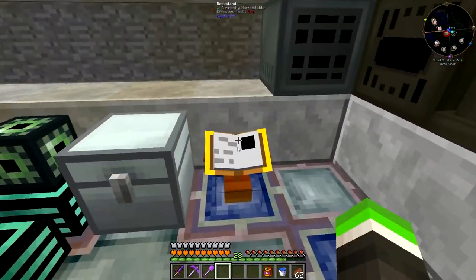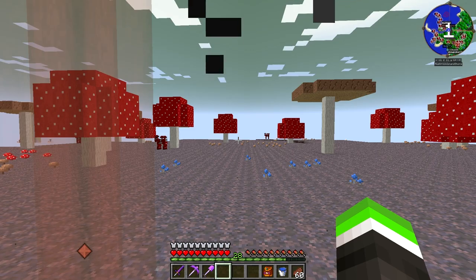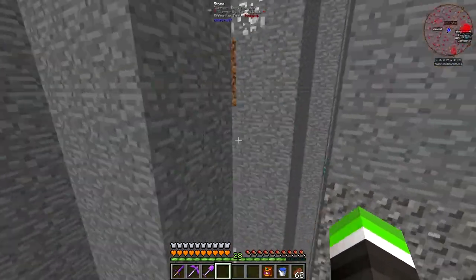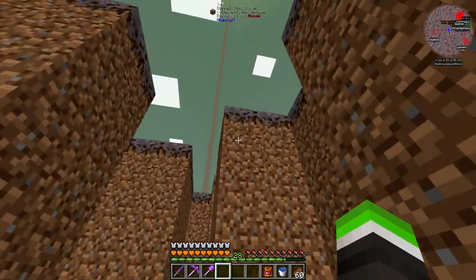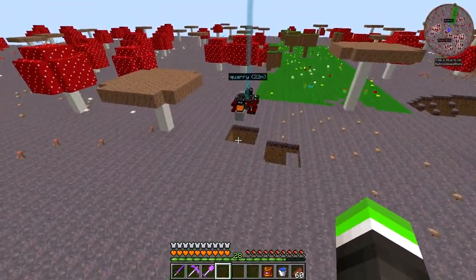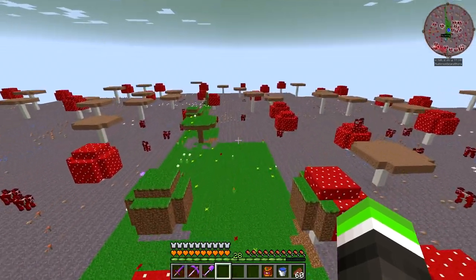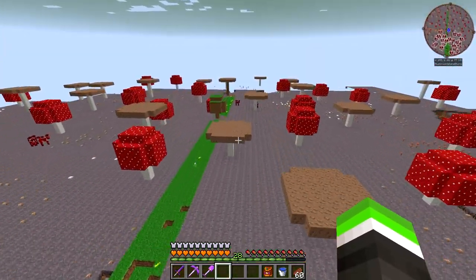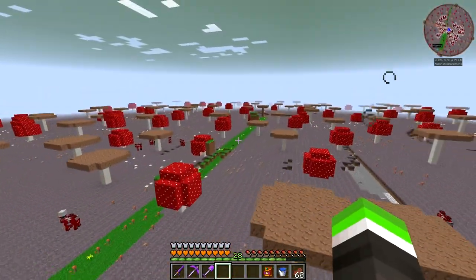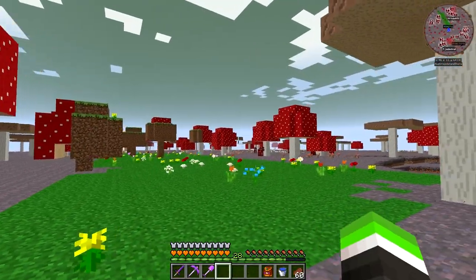First of all, we are going to the mining world - voila, we are in the mining world. This is the world I wrote so as you can see there is everything you want for mining, even dense ores. And here is our quarry - we have a quarry doing an amazing job. I set it to be kind of huge - it's 100 by 100 blocks.